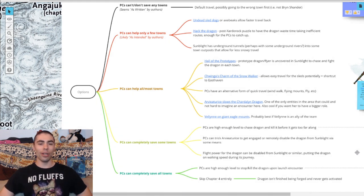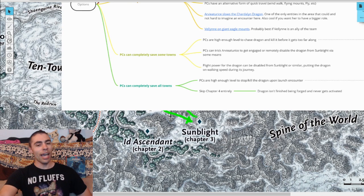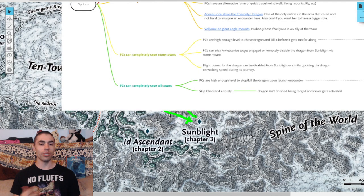And the big one I've seen floating around everywhere: there is an alien spaceship not too far away from Sunblight — the ID Ascendant. Your players can make their way to the ID Ascendant, discover the ship is fully operational, and fly it out to fight the dragon in the skies — not only in an alien spaceship but armed with alien weaponry. Whether the gnome Ceremorphs are piloting it or your players already dealt with them and drive it themselves, you could have a cool alien spaceship duking it out with a made-up dragon over the skies. That would be awesome.